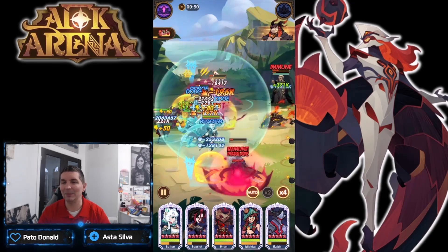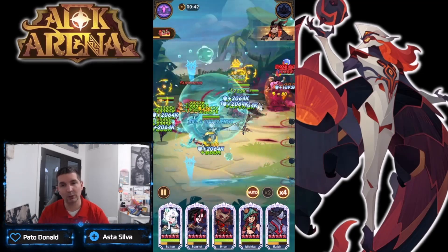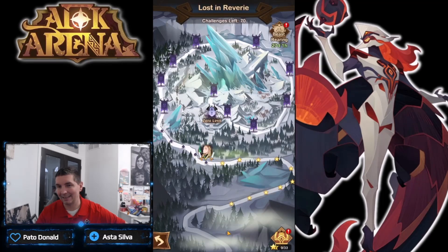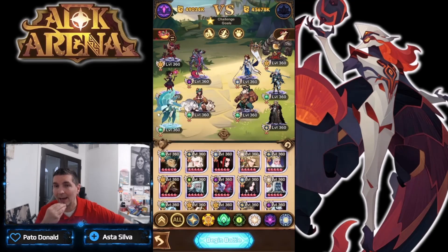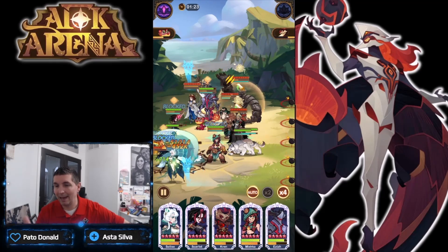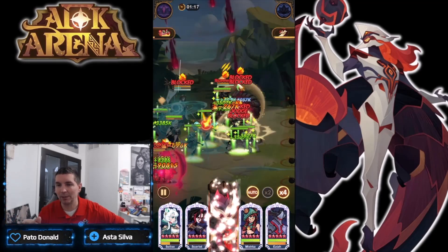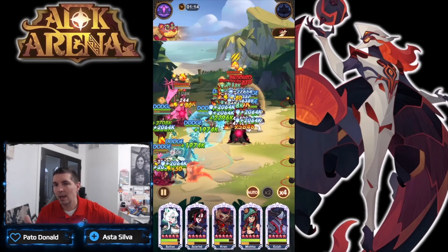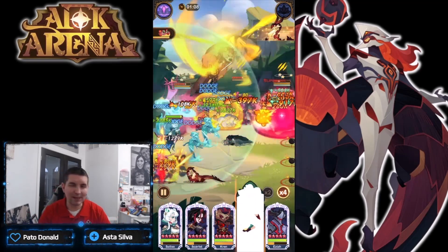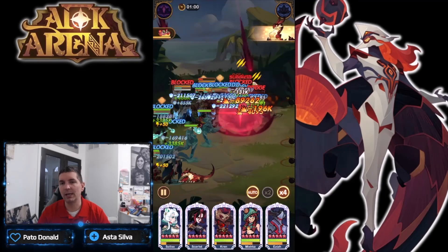Look at Scarlet with that continuous damage, and Kren - he ults majority of the time, and by the time his alt has completed, his alt is already up for a second time. Then of course Mishka just cycles crowd control. The energy from Aziz is a straight-up mana battery, which is why so many players use Aziz - not only for the ground burn and attack rating reduction, but for the big mitigation factor. His Feeble Mind ability also provides crowd control, stacking everyone together.